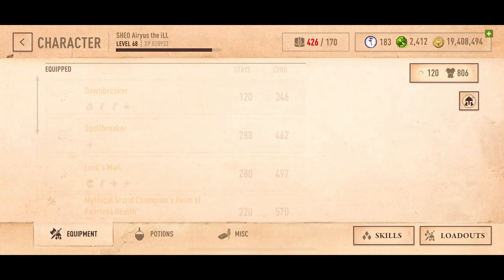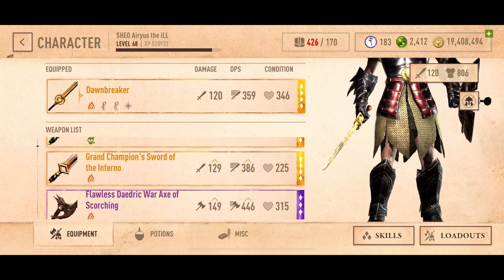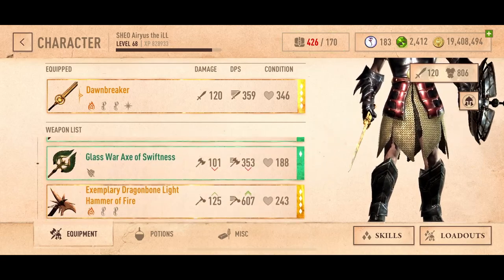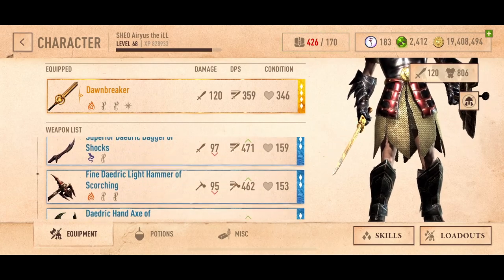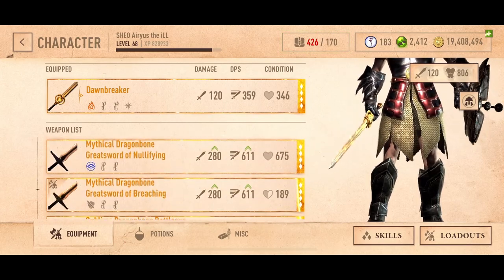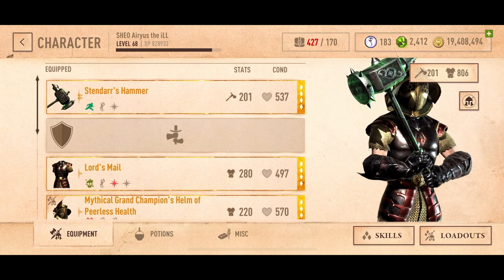And the last artifact that Arius has in his possession — let me show you, I'm getting there, chill man. I mean, it's quite a bit, you know — collecting that many, haven't played this long. Of course Arius would have a bunch of them on him. Bam — Stendarr's Hammer.